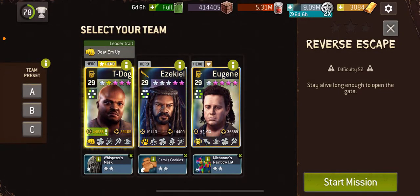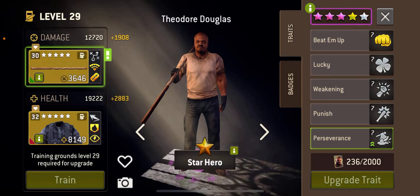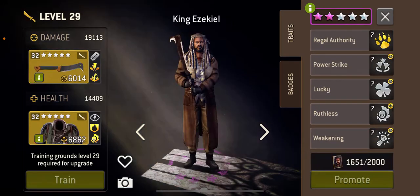Hi everyone and welcome to Reverse Escape at 52. I'm going to be using T-Dog with a Staff, Zeke with an Interrupt Weapon. I'm not using a Morningstar on this one.